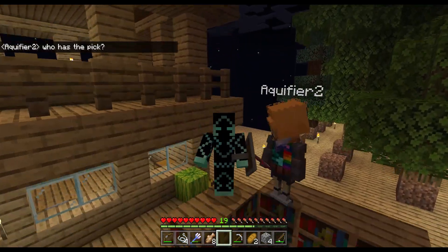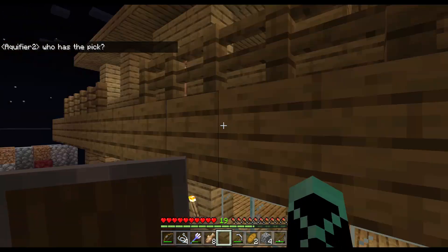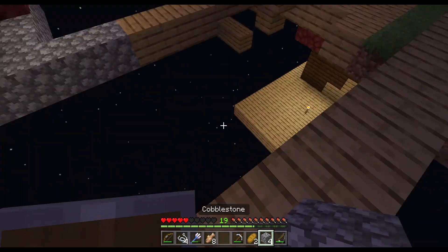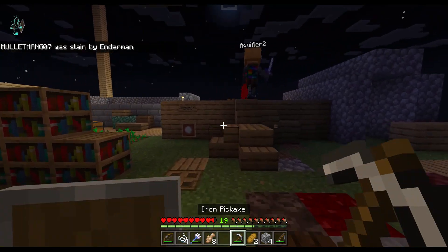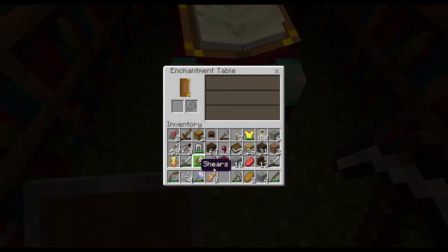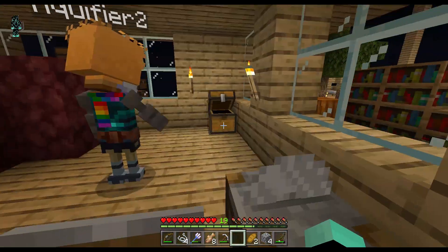Hello everybody, welcome back to another Minecraft episode. This is the eighth of the one-block skyblock series with my friends. Today we're going to be joined by Aquifer 2. There's an enderman — I'm in pursuit! Oh, I'm already dead. Anyway, so today we're going to try and do a lot of good things. You probably didn't see this last episode, but we actually built ourselves a little enchanting area so we can enchant our tools and get some very good high-XP things.